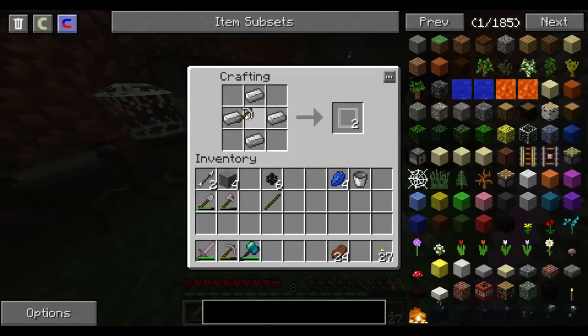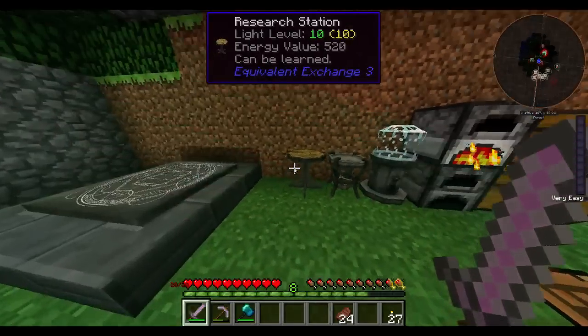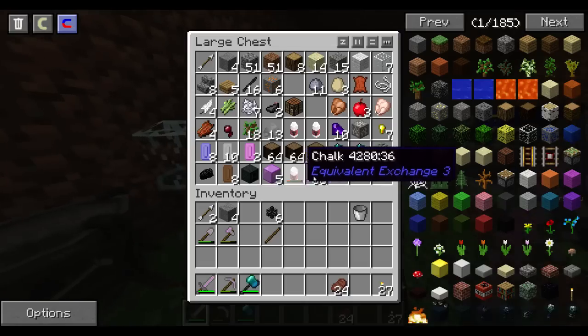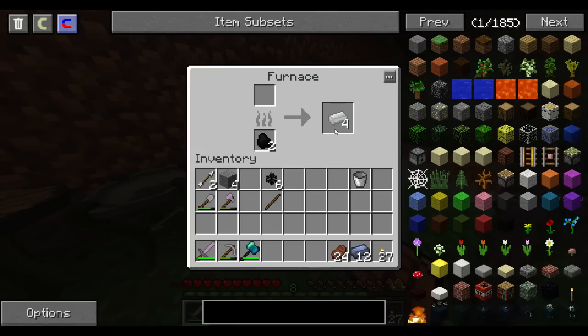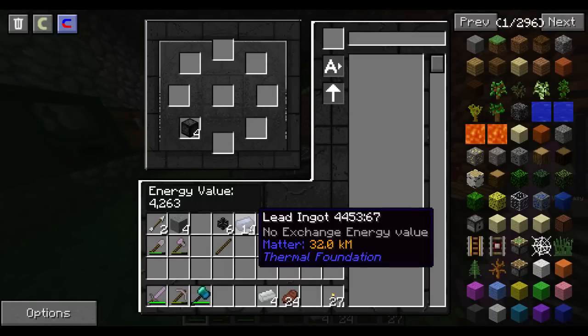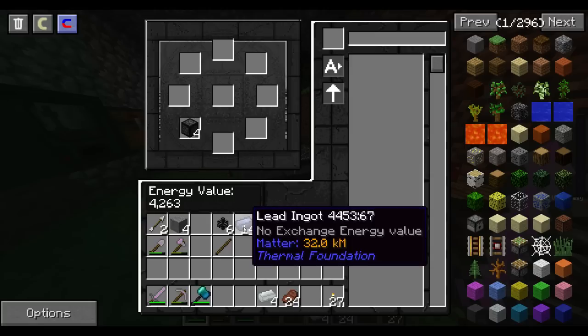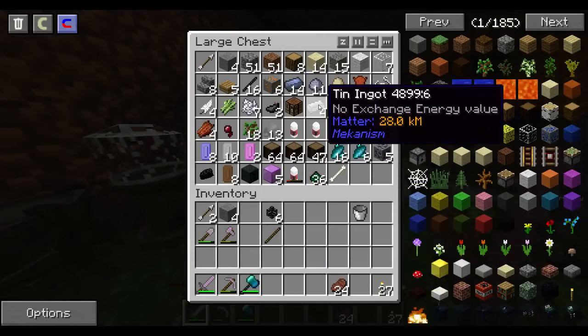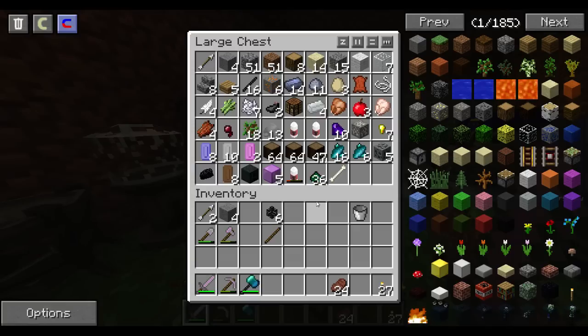Remember guys, it's iron in the centers and lapis in the corners. Hey look, it has an EMC value! Too bad I don't have enough actual EMC to take it out if I make it. Wait — lead doesn't have EMC. How is that possible? Did I not update Thermal Foundation properly? I'm going to assume I messed up and there's one more fix I have to do, which is Thermal Foundation.